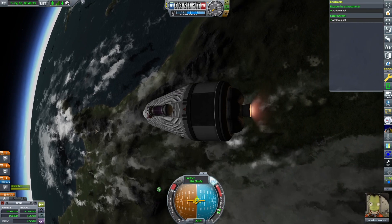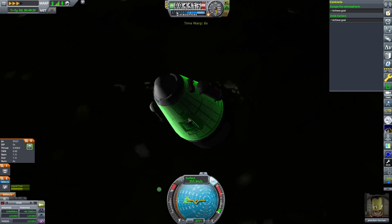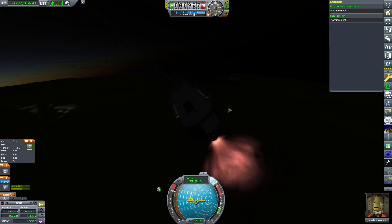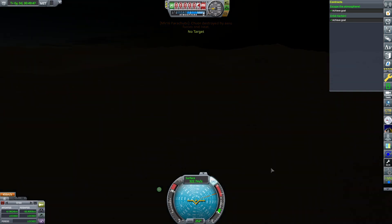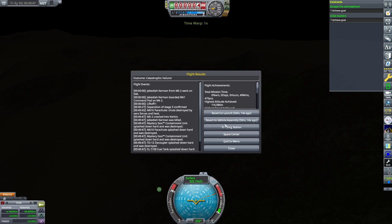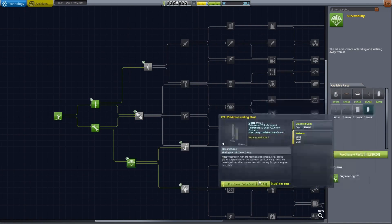Because we've already reached orbit and I'm now de-orbiting. However, I made a classic mistake — I slowed down so much that I more just fell, and the parachute broke apart. Crew respawns is off in this save file. So, the sacrifice not being in vain, let's continue on.